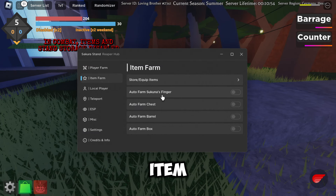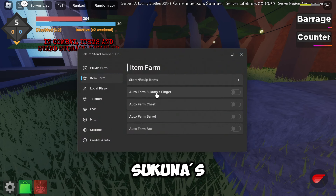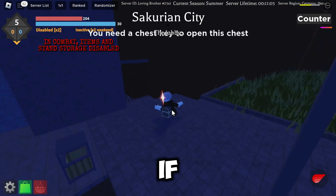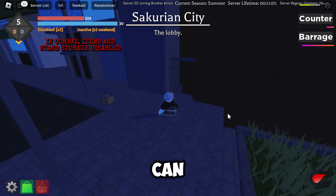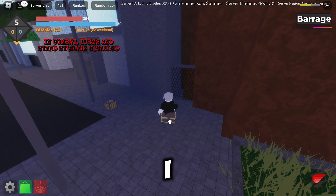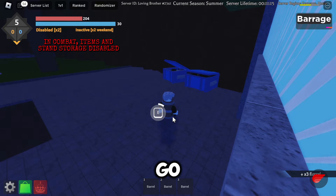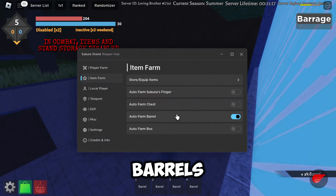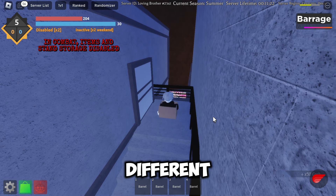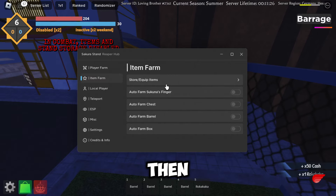Next we've got the item farm tab where you can store and equip items. You can auto farm Sakuna's finger, farm chests, barrels, and boxes. If we select chest farm, as you can see it will open all the different chests, though it does say you need a key. We can also farm barrels — it goes through the whole game — and box farm goes through all the boxes in the game.